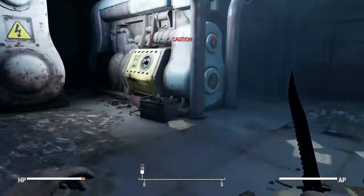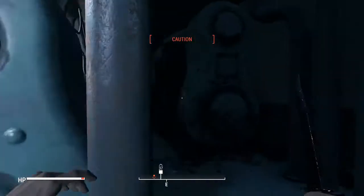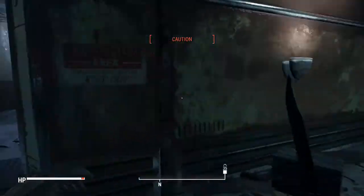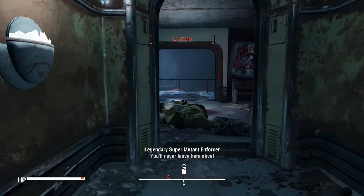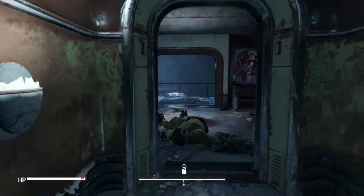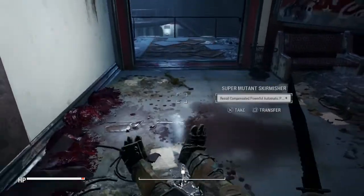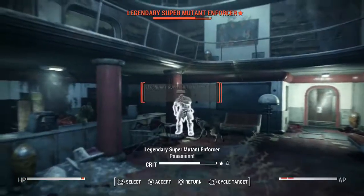Okay. Ooh, fusion core. Don't mind if I do. Seems to be all that's back here. Yes, break combat, please. Oh, teabagging is good for combat breaking when you have level 5 stealth. Yeah. Sorry Captain Kirk, I was too busy teabagging that mutant. Here we go.